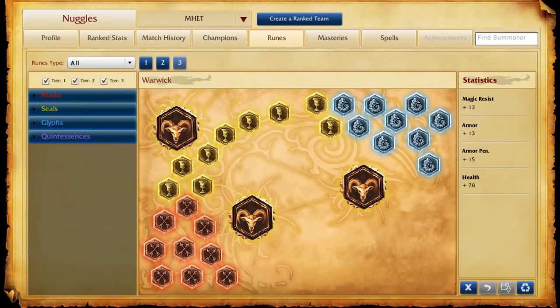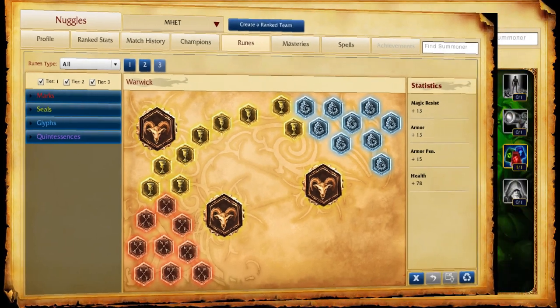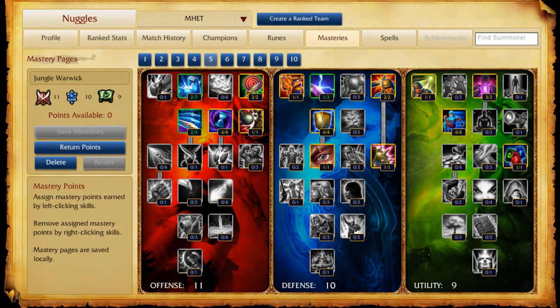As far as my runes, I take Armor Pen Reds, Armor Yellows, Magic Resist Blues, and some health quintessences. This just gives me a lot of durability early game.